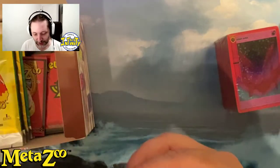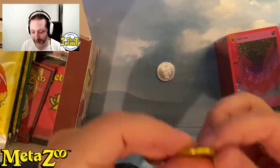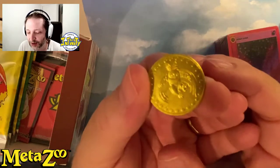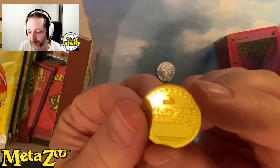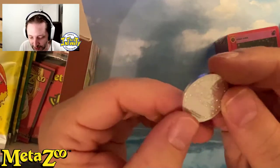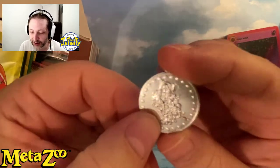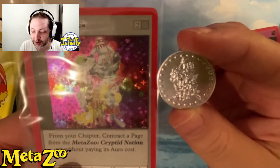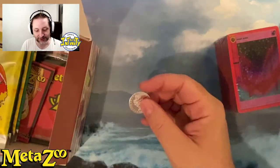What else do we get? We get a coin. This is the coin that we get and it looks different from the card you get from the blister — that one is gold with a mouse man on the back. MetaZoo first edition. This one will be a bit heavier, also MetaZoo first edition, and the back has the same art as the card: a team with all the different main monsters.